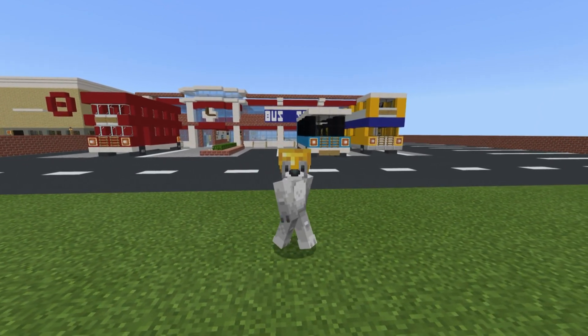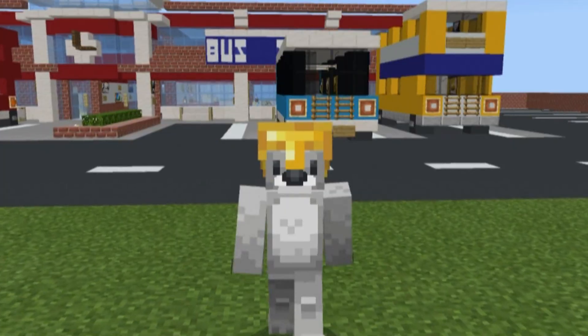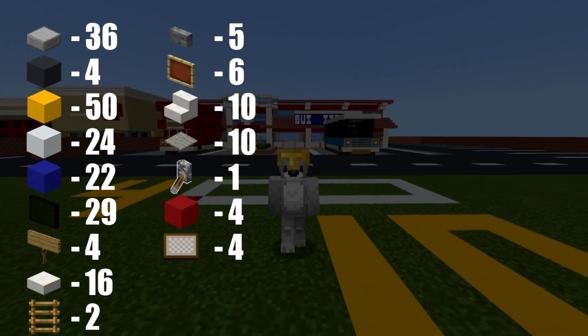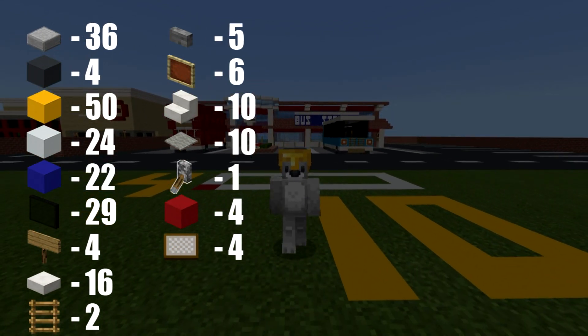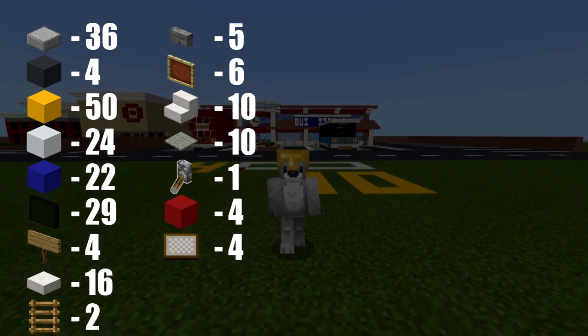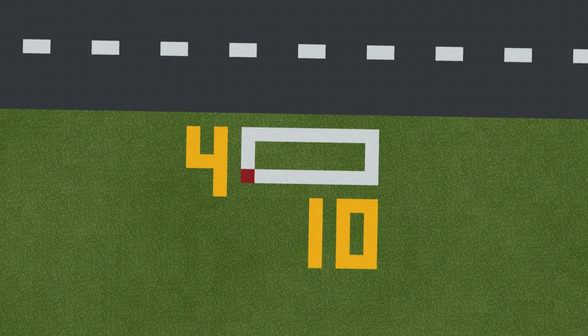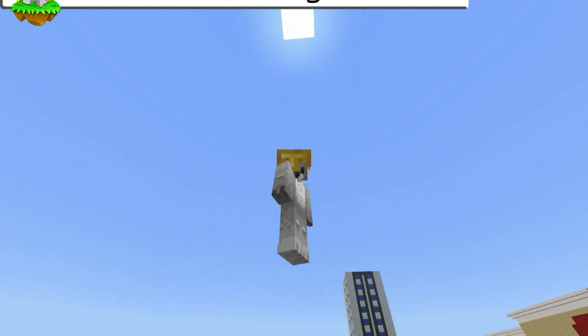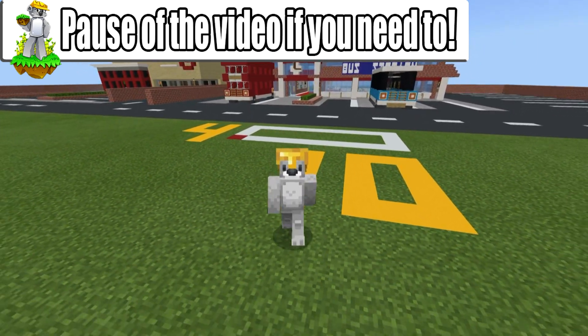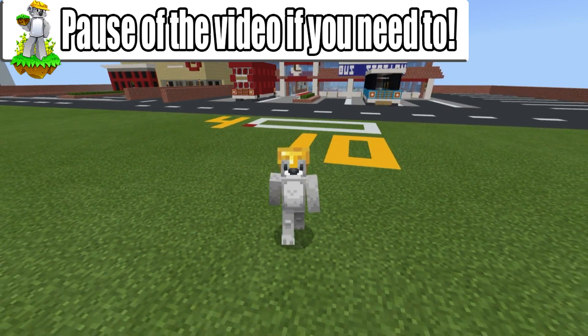Without any further ado, let's get started. Before we begin building, here are all the materials you will need to make your open top tour bus. Please make sure you have access to all those materials and enough of them. The amount of space required to make the bus is a 4x10 block area, as represented by the white concrete grid on the ground. Feel free to make the grid if it may help you out.